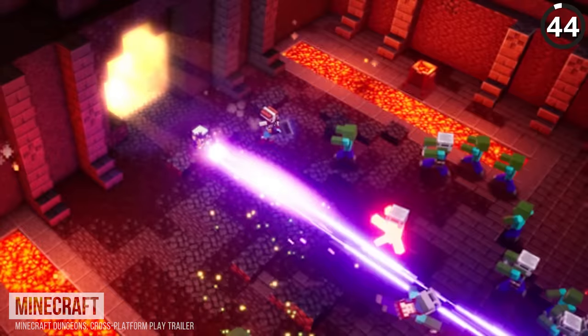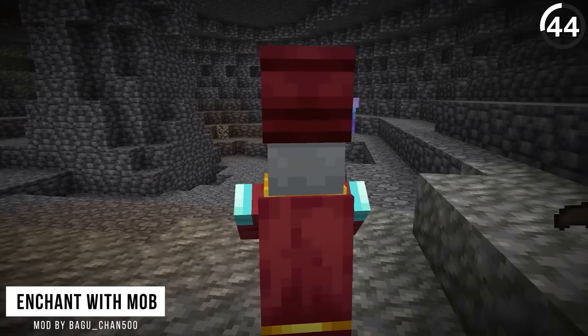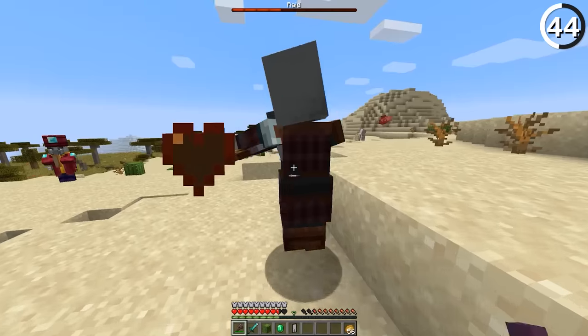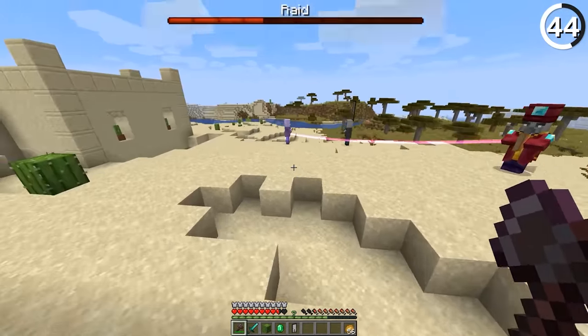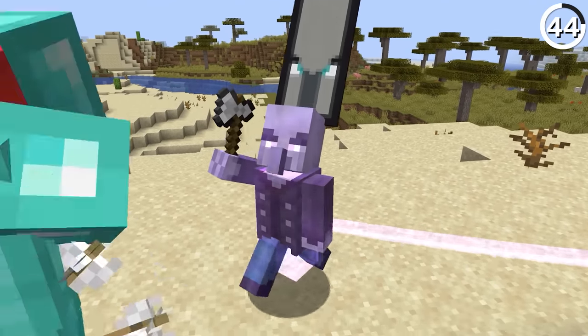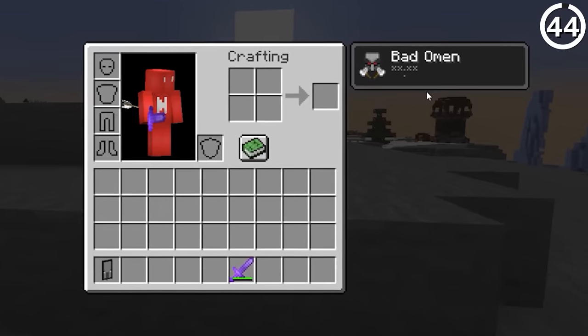Minecraft Dungeons added in this mob called the Enchanter, and now it's been added to the base game. This guy enchants nearby mobs to make them into more powerful versions — which is intimidating, but I think it also adds a fun challenge to your next raid. Since they're not that threatening by themselves, it makes sense that they try to buff nearby vindicators to give you more trouble. I think that's a welcome change of pace for the next time you get the bad omen effect.